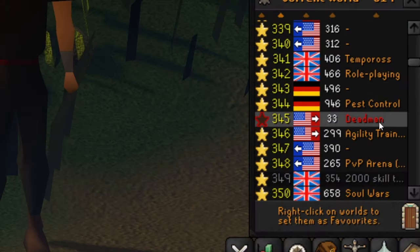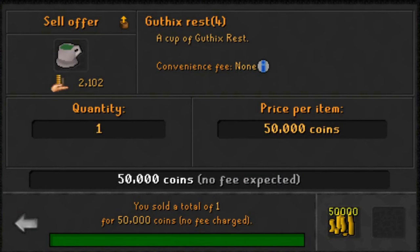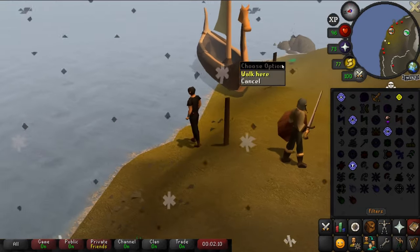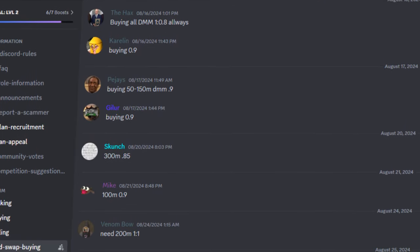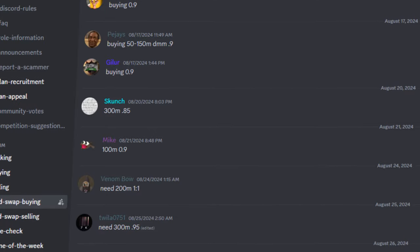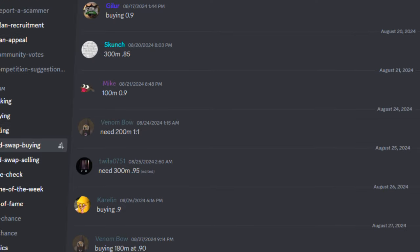Dead Man World 345 is a great way to make money in the main game because there are pretty much no bots here, and since it's a fun game mode where almost everyone just wants to PK, players who go out and gather the supplies PKers need without competition from bots generally make quite a lot of money. Any money you make in this game mode can be transferred to the main game at a rate of 0.9 — so for every million GP you make here, you get 900,000 GP in the main game.